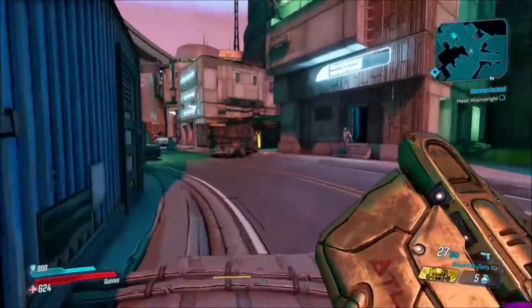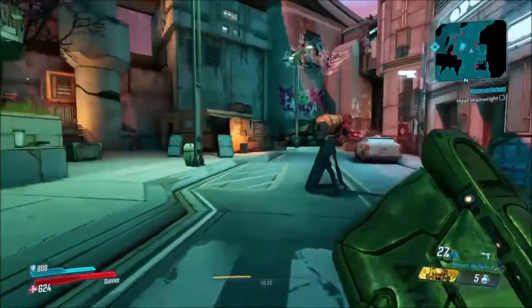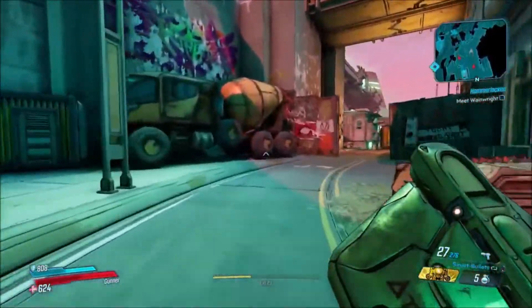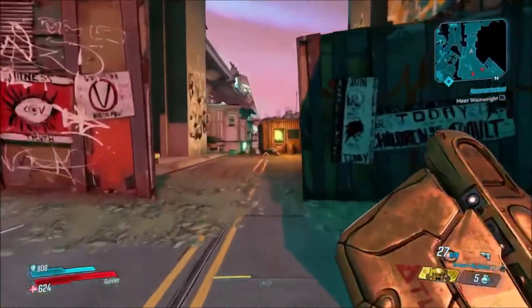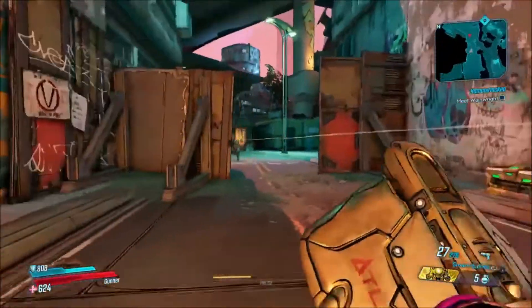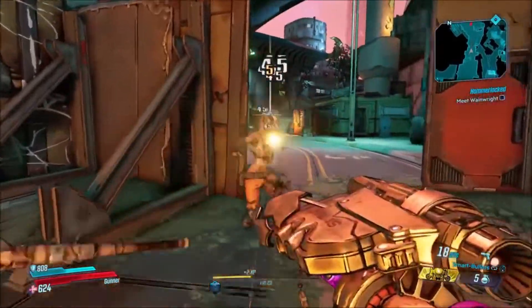Basically you just head right on down here and there is a checkpoint area — you guys can ignore the enemies or you can fight them. This will make it significantly quicker and faster if you just go right here and hit this little checkpoint. Every time you save and quit you'll spawn right here, so it's just a short little walk back to the location.